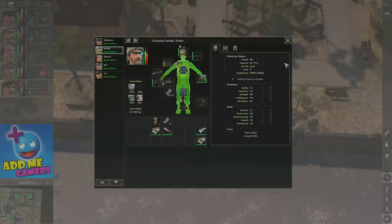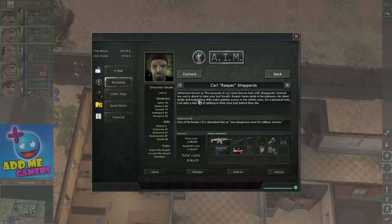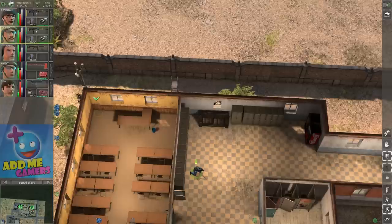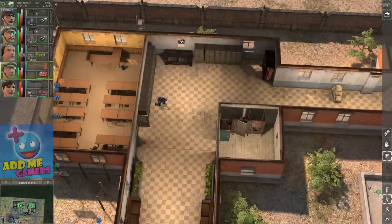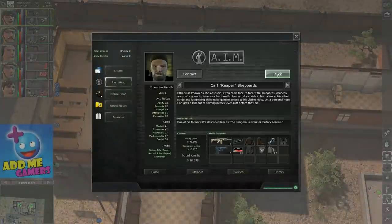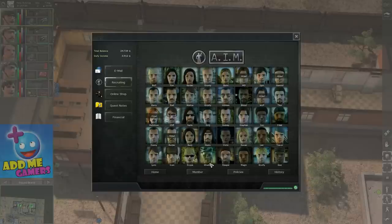Let's say I decide to recruit Reaper. Reaper is both an assault rifle and sniper rifle expert. At this point I already have my three main mercs covering the three required skills — a team medic, a repair guy (Steroid), and an explosives expert — so I don't strictly need anyone else for those roles. Reaper just fills the combat specialist role.